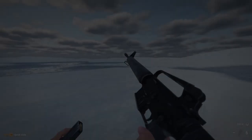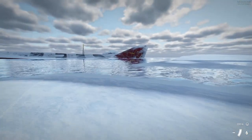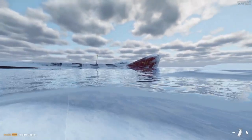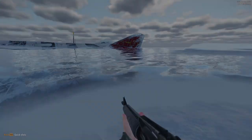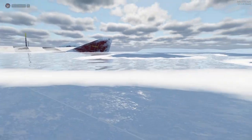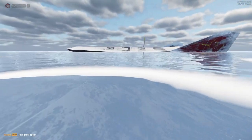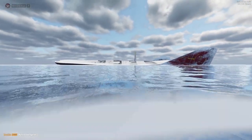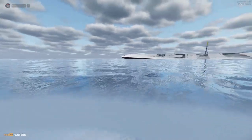The next thing I did was change the water. The base water of Reforger doesn't really scream the Arctic, so it really needed some changing. To achieve this, I made a new white-colored texture for the water, as well as messed around and produced a new simulator that made it so the waves were down to a minimum, which gave it more of a frozen water type look. It's not perfect, but I think it looks quite nice.